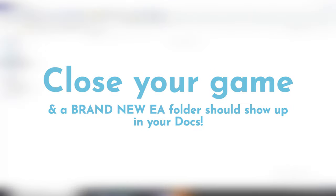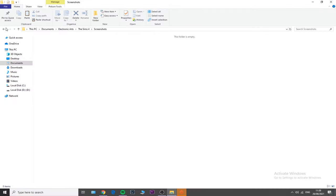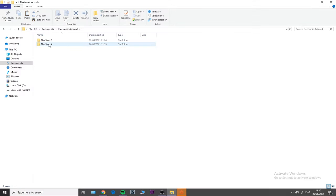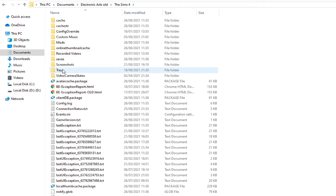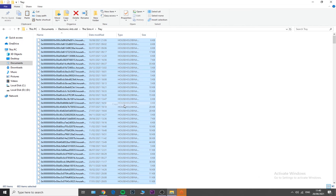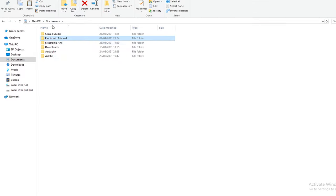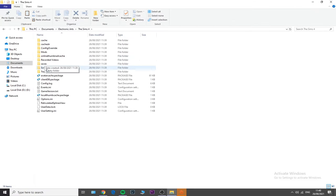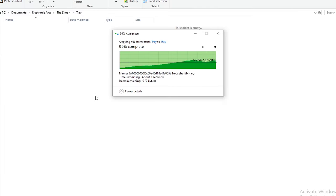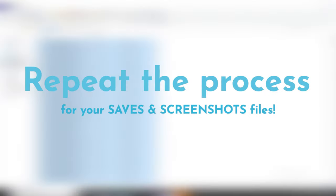This new folder is empty because you've reset your game. To get your families and saves back, go into Electronic Arts Old > The Sims 4 > Tray, press Ctrl+A, right-click and copy all files, then navigate to your new Electronic Arts > The Sims 4 > Tray folder, right-click and paste. Now all your tray files are in your new folder.